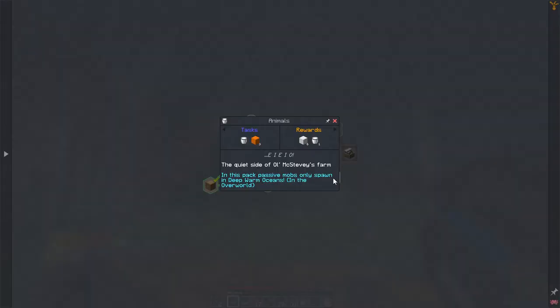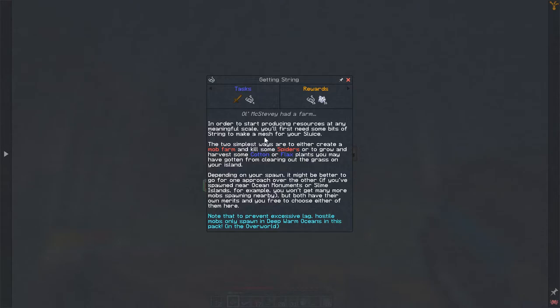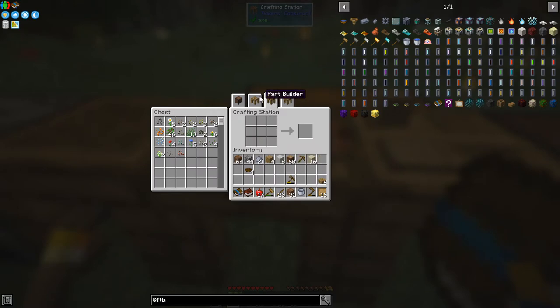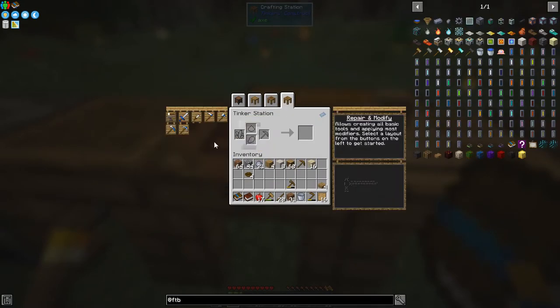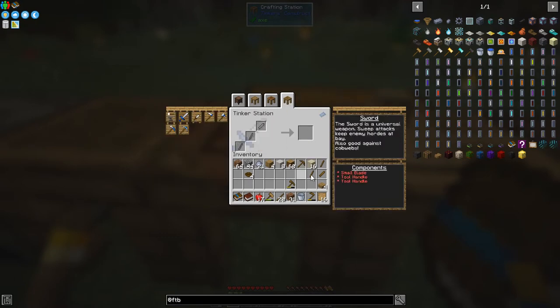The next quest is animals — milk is going to be a long time coming, we're not getting that easily. So we need to do some string. Tasks: basic Tinker's weapon and some string will give us more string and bone meal. String is easy enough. For the Tinker's weapon, it looks like two handles and a blade — a sword. Let's get those crafted in the part builder.